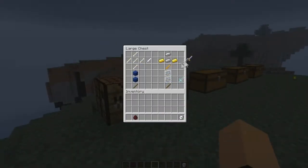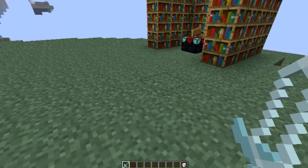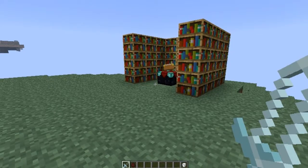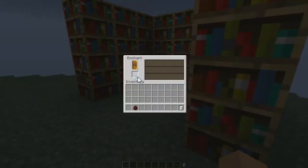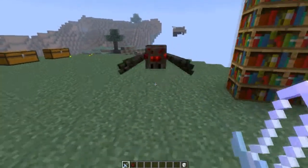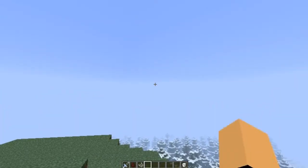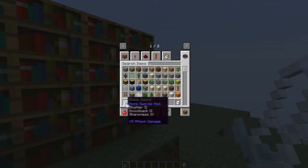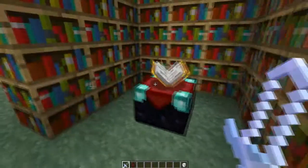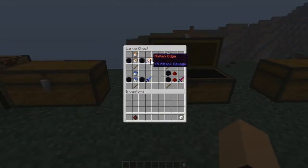Next up we got the glass sword — pretty clear, if you get it. You go to that enchanting table, you enchant it, and then you get Shatter. Shatter deals an extra half a heart, plus one to your opponent. Shatter two technically adds another full heart of damage. Kingdom Hearts — get it? Kingdom Hearts 3 is coming out, it's going to be pretty cool.